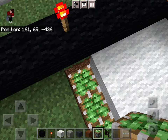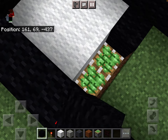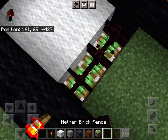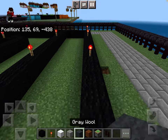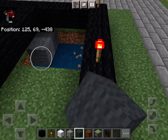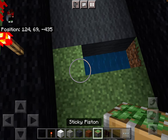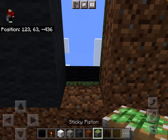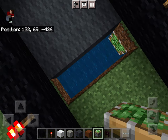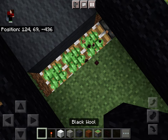So then there's going to be the pistons again. He never shows the redstone for it so I made up my own redstone — so it's not accurate, but it works the same. And then we're going to have a three by three of gray wool and black on either side.